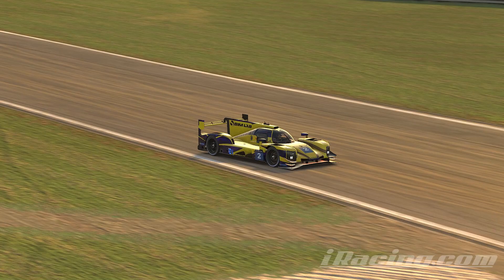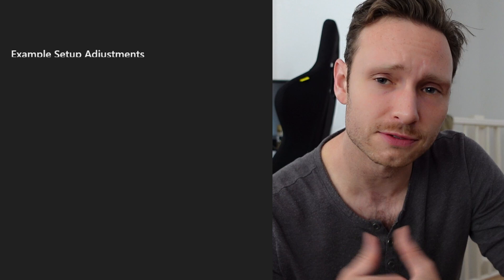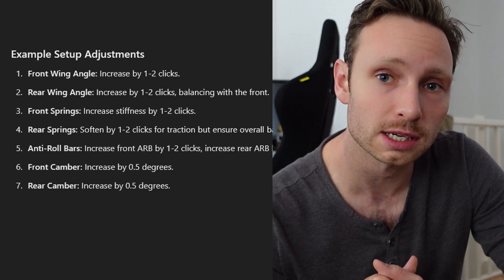Maybe I drive better on this setup, or maybe the setup is actually faster. In conclusion, I'm still a guy that doesn't know how to drive very fast, but AI can definitely help you figure out how you can change your car to better suit your driving style. I don't know if it'll necessarily make you faster, but the car better fit my driving style after making the setup changes ChatGPT recommended — so I guess that's a win. I'm curious what you guys think about AI recommending setup changes, if you've used it for these purposes, and if you've come to a different conclusion. Thanks for watching, hope to see you next video!